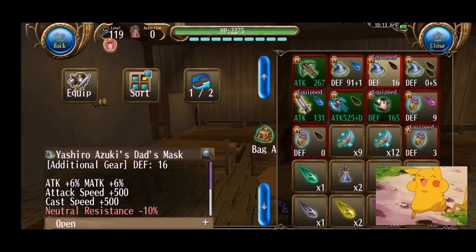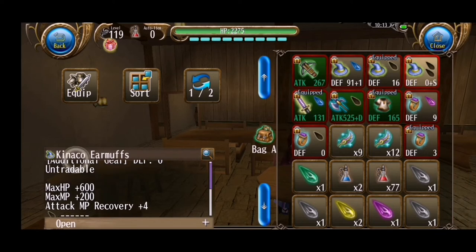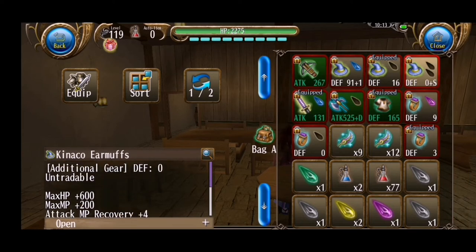Let's get started. I'm gonna show examples about how to put crystals. I have a Kinako with two empty slots here.